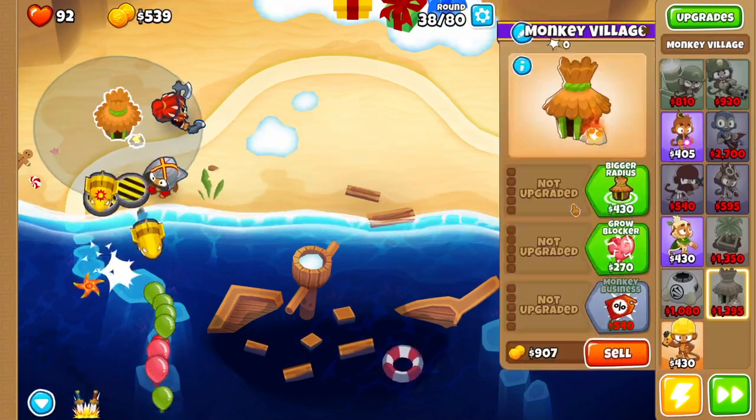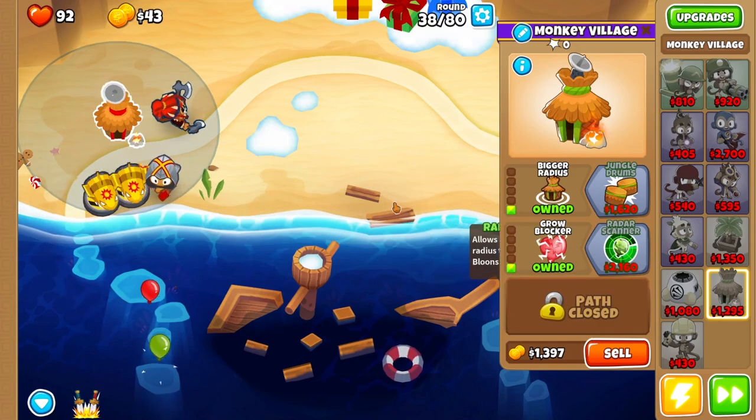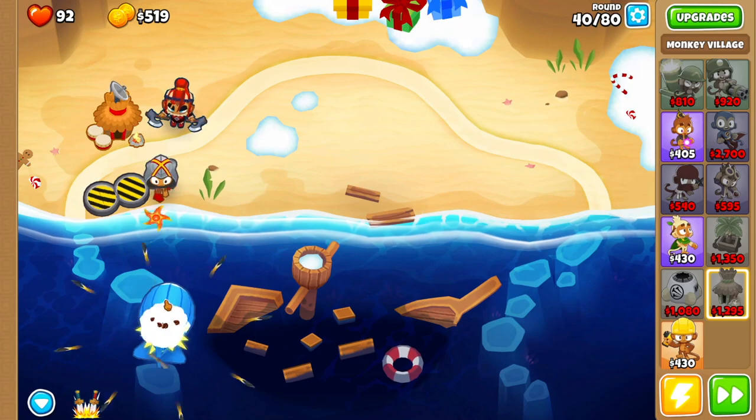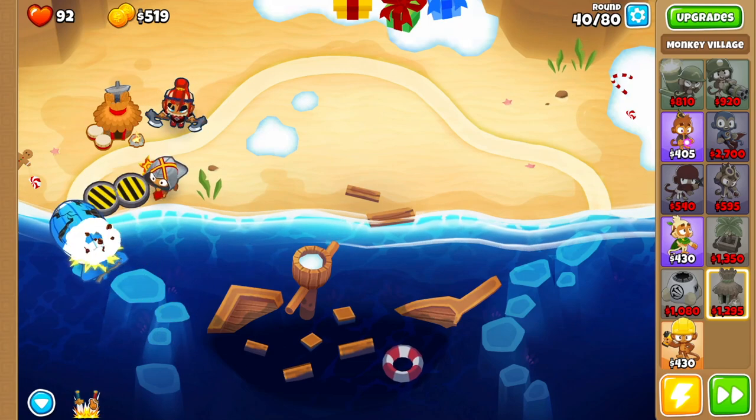Then we're going to get ourselves a Monkey Village right over here. We're going to go Bigger Radius, Grow Blocker, and then we want Jungle Drums. Round 40 is going to be pretty straightforward — you're just going to wait for the MOAB to pop, and the second it does, use Sauda's ability and that'll clear everything.